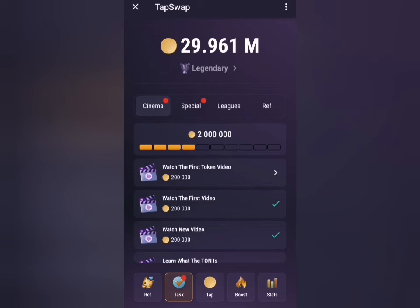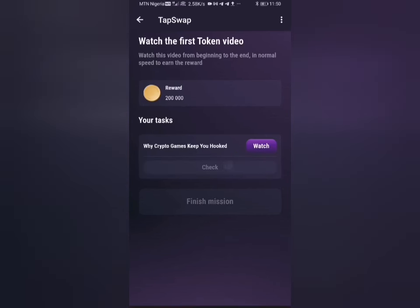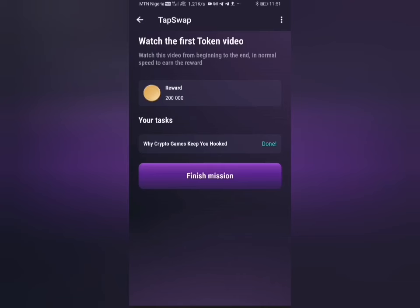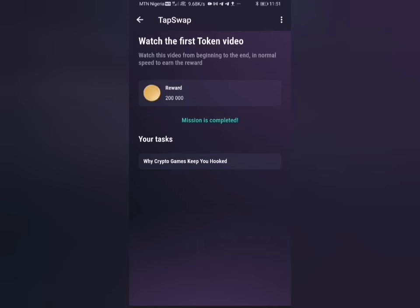After five minutes I am back, and I clicked 'Check.' Now I will click on 'Finish Mission' and you can see that I have my reward on screen. I've claimed my reward — that's about that.